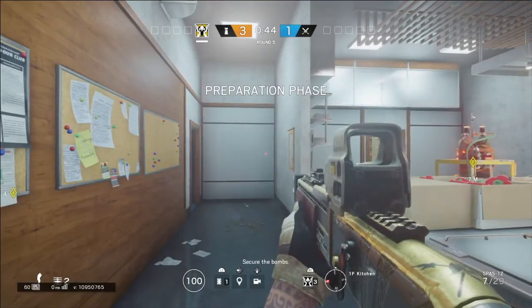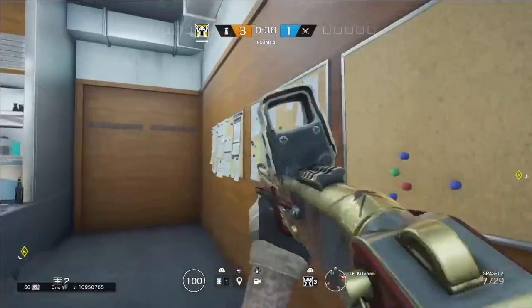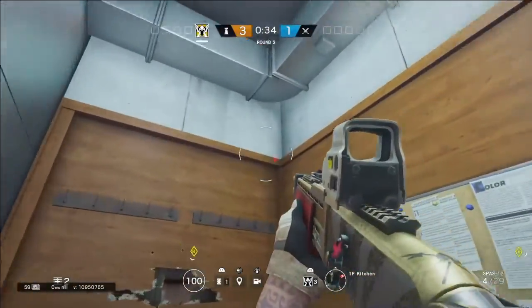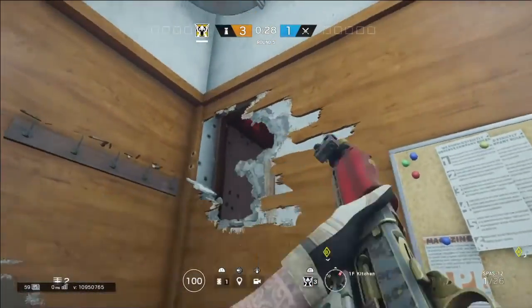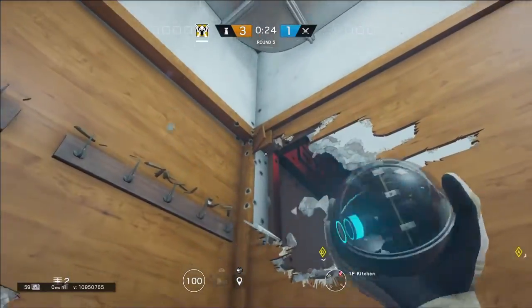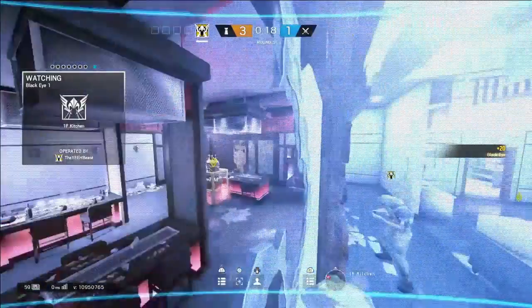If the objective is Kitchen and Barbecue, you reinforce these walls and make a hole up here, then throw the camera right there. This gives you visual into both objectives — it helps you a lot.